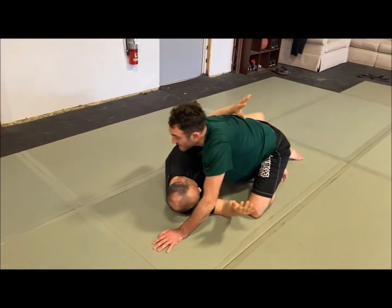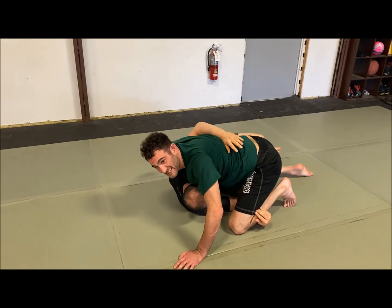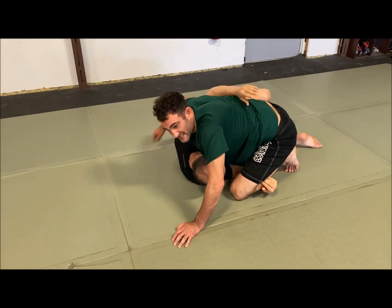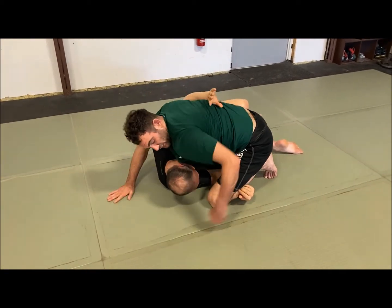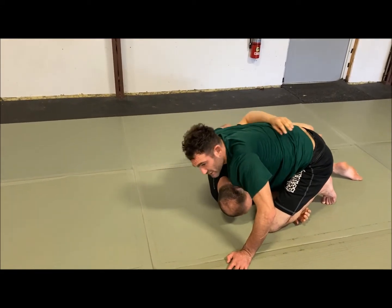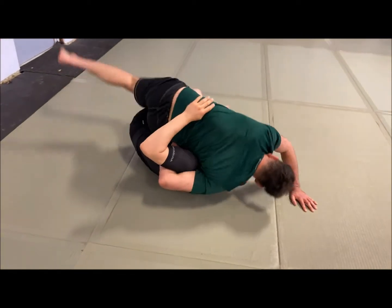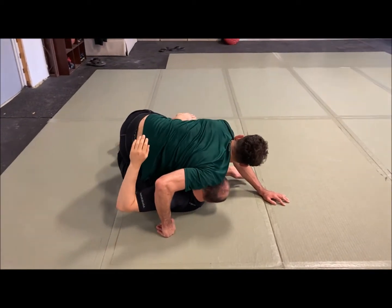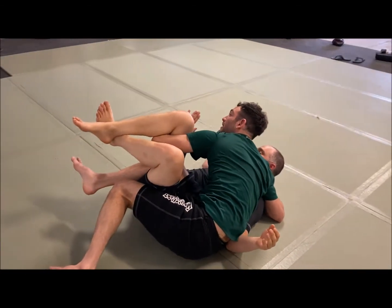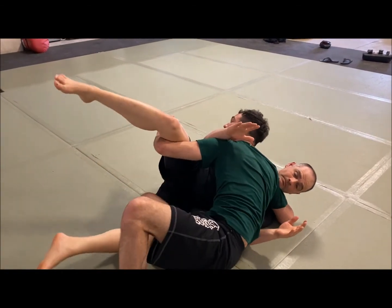What happens after that is if I feel over-committed — he's going to hook me over and I can't get him flat — I'm going to switch my hips and swing this knee around to trap his leg. This whizzer starts as a whizzer but becomes a cross face. I come here, drop this around, pinch my knees to trap the leg, cross face. Depending on what he does, this arm hooks because sometimes he'll open his legs and try to come on top — I hook here and free my leg.